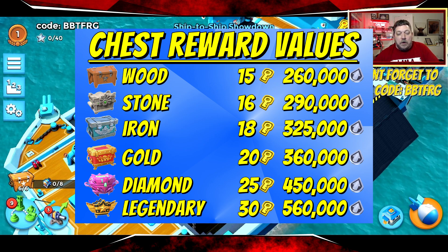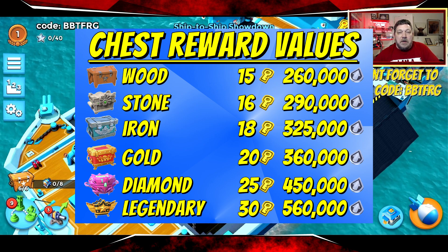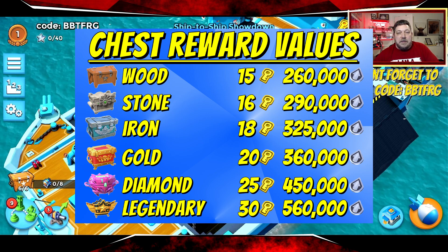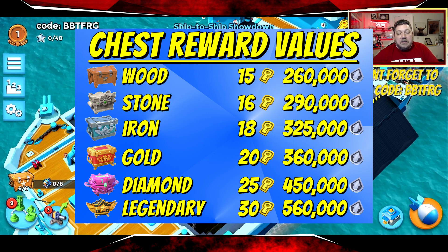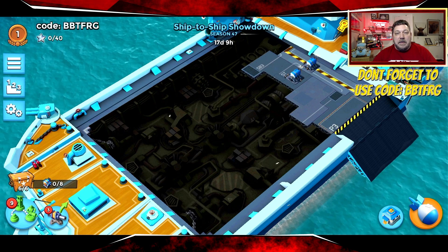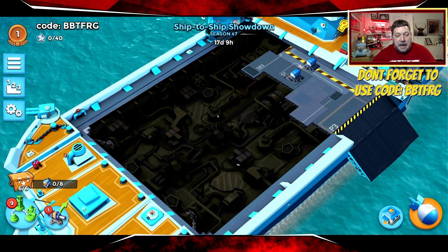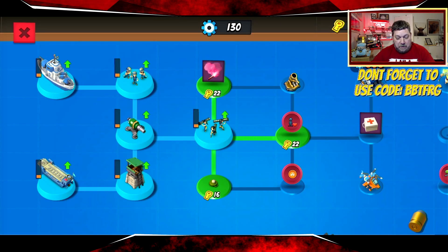This is where the jump comes — you want to try and get to diamond as quick as possible. Diamond is 25 keys and 450,000 tokens, and then legendary with a whopping 30 keys and 560,000 tokens. Right now let's get over and take a look at what you all want to see, and that is this season's tech tree. Here it is.